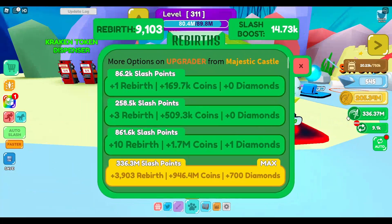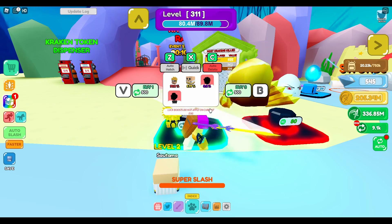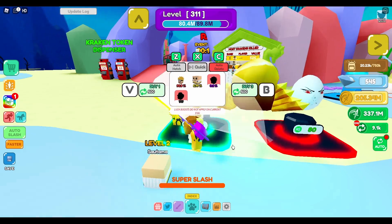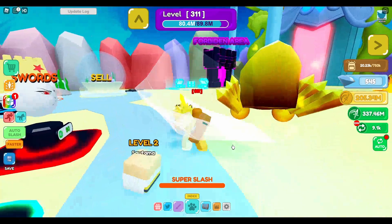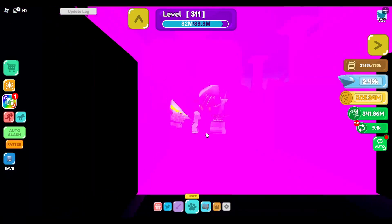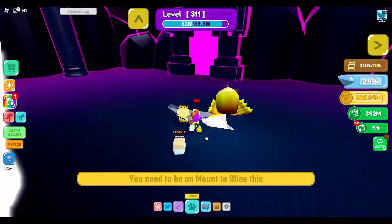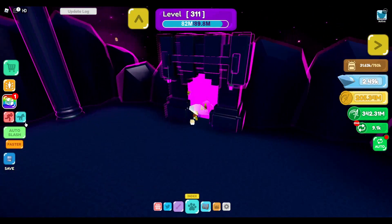Last time I said I'd try to get more really good pets from this egg, and yeah, I'm planning on doing that today. Forbidden area — I need a mount to slice. Where's the mount menu? Oh, there it is.